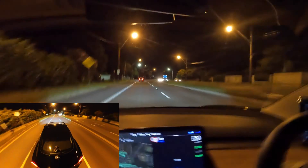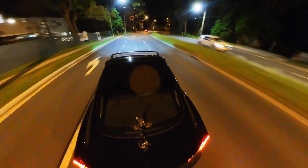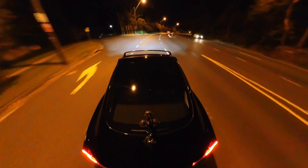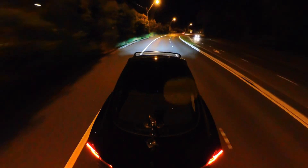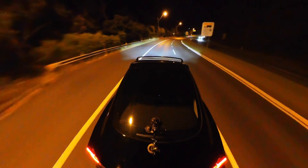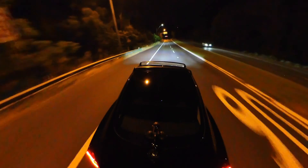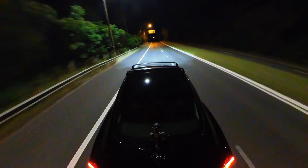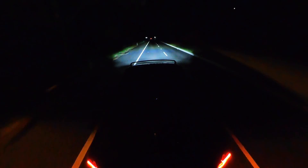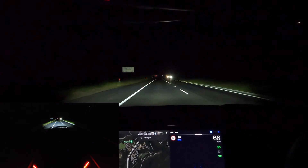With autopilot engaged, the auto high beams are on. We're heading down into the 90 kilometer an hour zone and will have cars approaching from the other direction head-on. We're entering the last street light for a long time, so I'll set autopilot to 90.